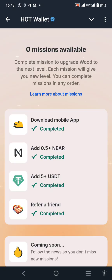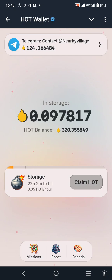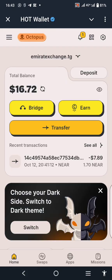If you have done all these things, go and check and you will notice that you'll be mining faster. Your mining will be this fast — you can see here I have 0.097 HOT and I have 22 hours left to fuel. I'm not asking you to go to 24 hours because it will cost too much HOT. You can just do six hours or 12 hours. That's how to mine faster on HOT.